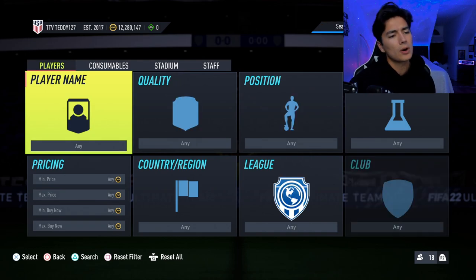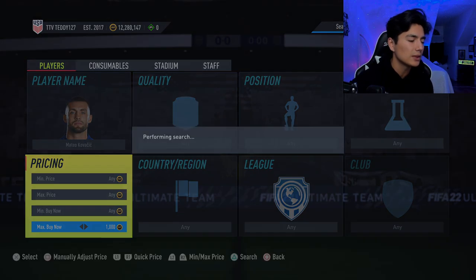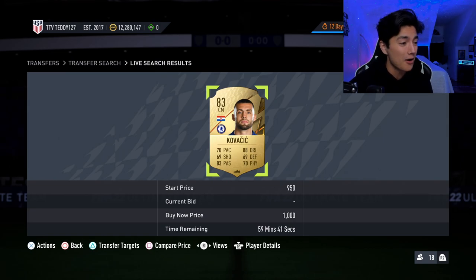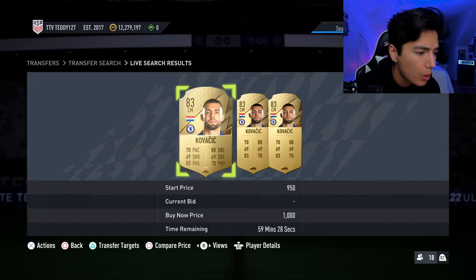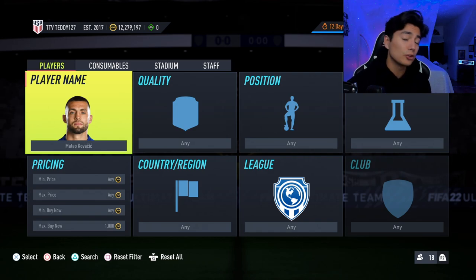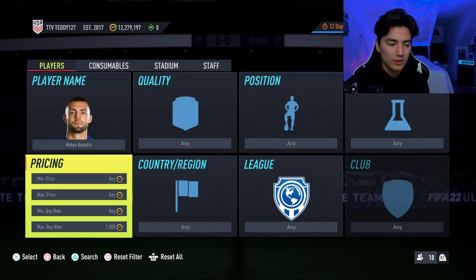Moving on to other cards — it's kind of tricky with the fodder-type cards because there's a lot of supply and we need some good SBCs. But these 83s, we're hitting real lows. Kovacic is literally 1,000 coins buy now, which is very, very cheap. Bids are going at 850. Any of the good SBC 83s you can pick up pretty much every weekend. During La Liga they didn't do that great; during Bundesliga they did pretty solid.